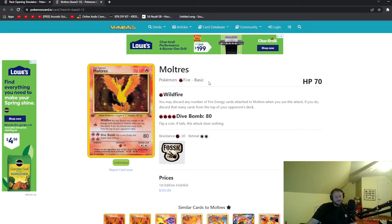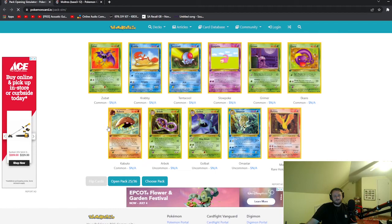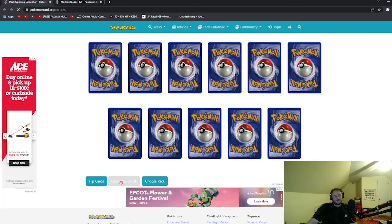Moltres's ability: if you flip a coin and get tails, the attack does nothing. It is, though, an 80 attack. Wildfire — you discard any number of fire energy when you use this attack. Wildfire is kind of crap, and Dive Bomb is a shot in the dark. Interesting — this is the first time I've actually read what the Pokemon cards do.